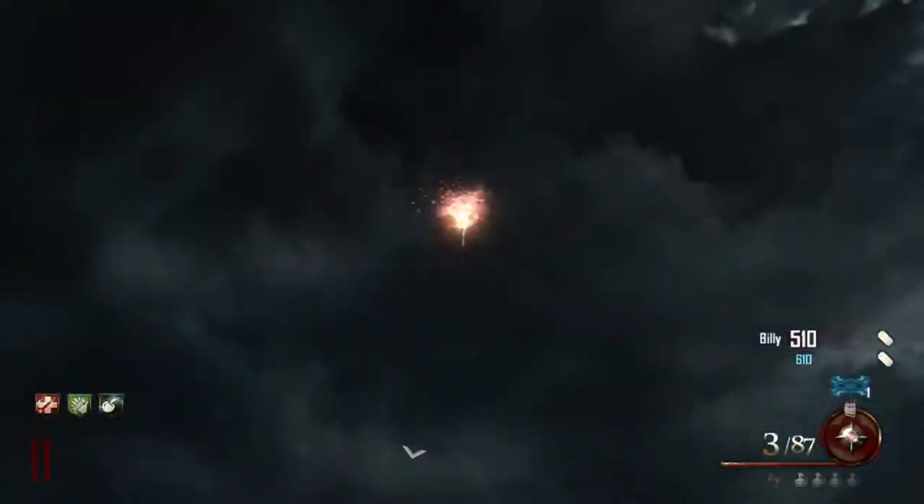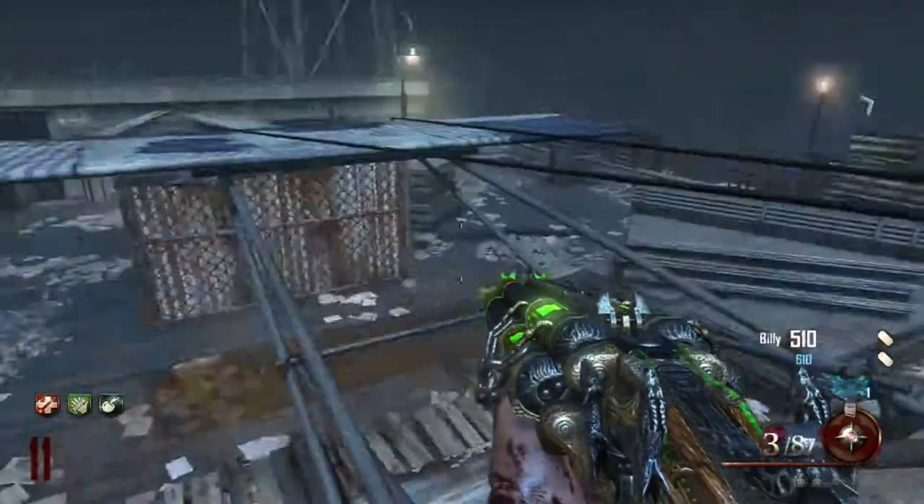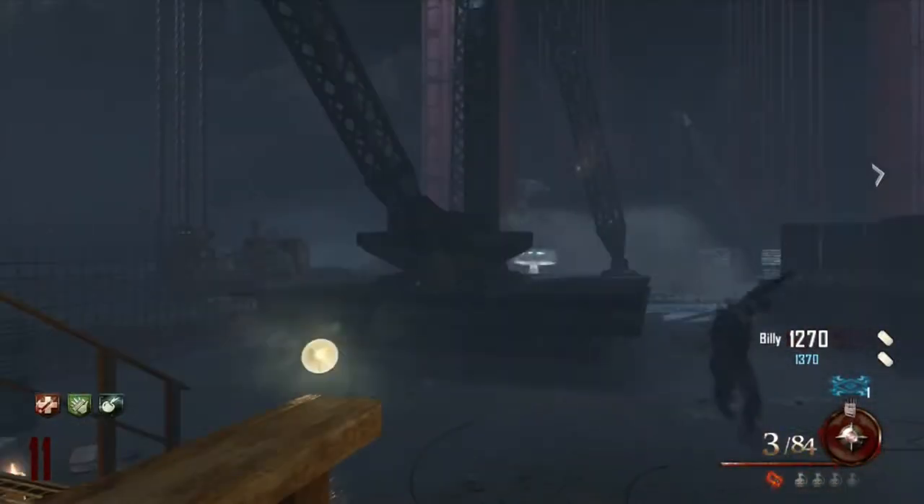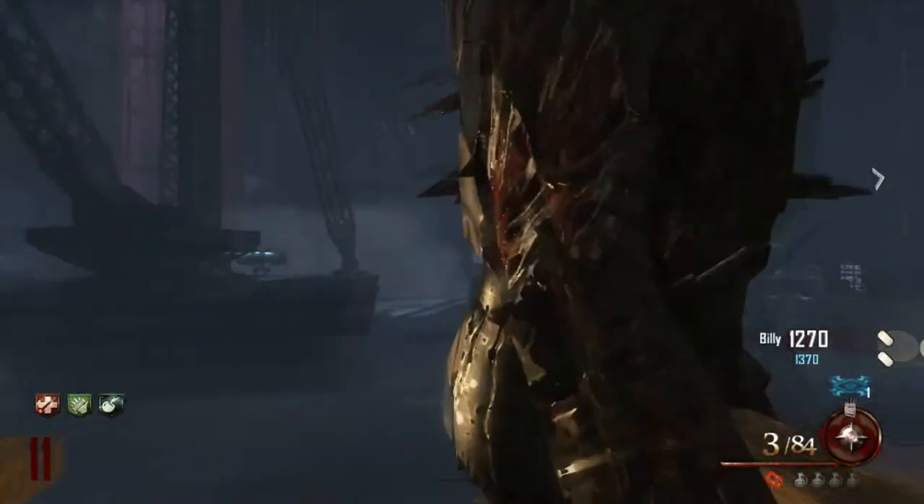After that you're going to want to take the plane up to the bridge. Once the electric chair has spawned, just go ahead and take those right off the bat.